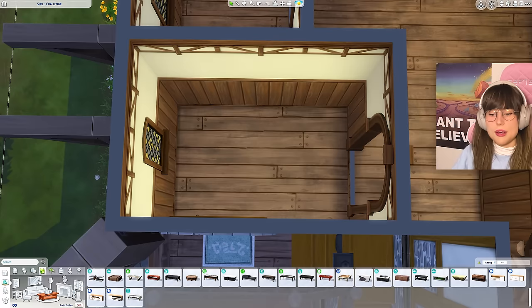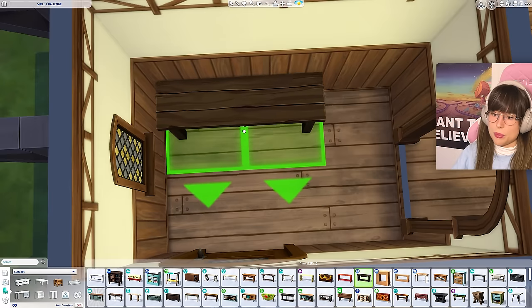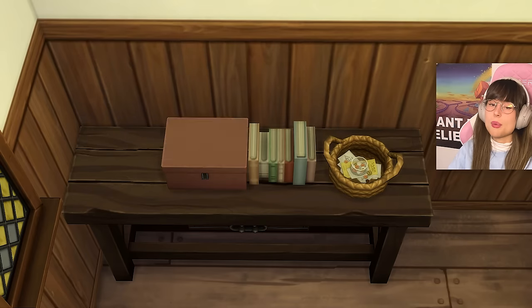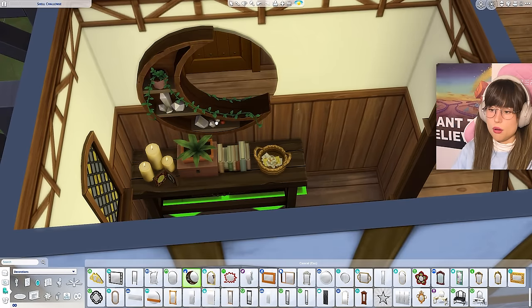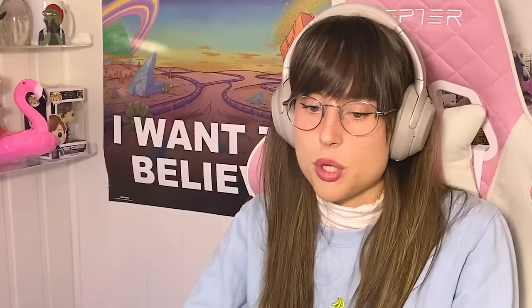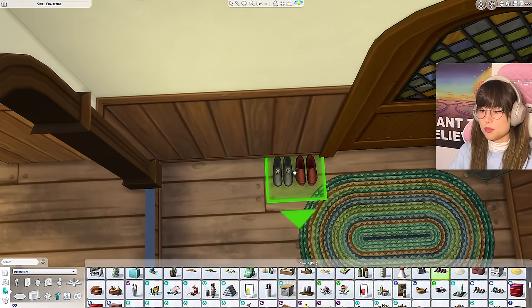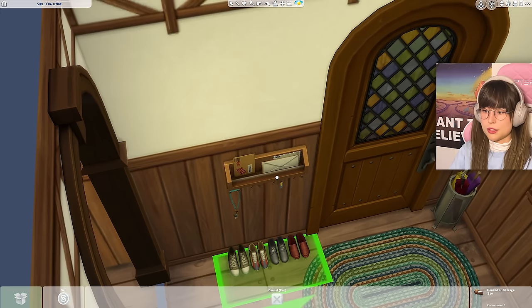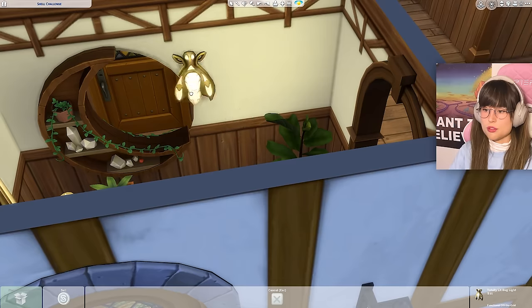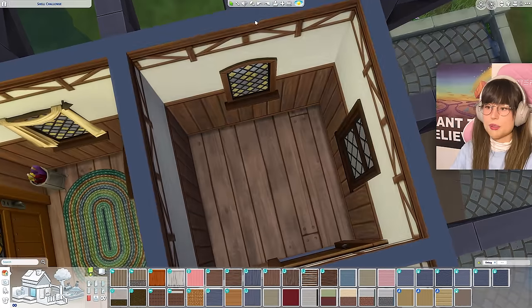This space was supposed to be the entryway. Starting with a little entryway table, some hallway nickety-knacks, and a mirror - oh, my favorite mirror. I also did some split leveling which I'm not sure I liked. Adding a plant in the corner, an umbrella stand, shoes, a mail bang, and a creepy little lamp I love. Maybe a broom too.